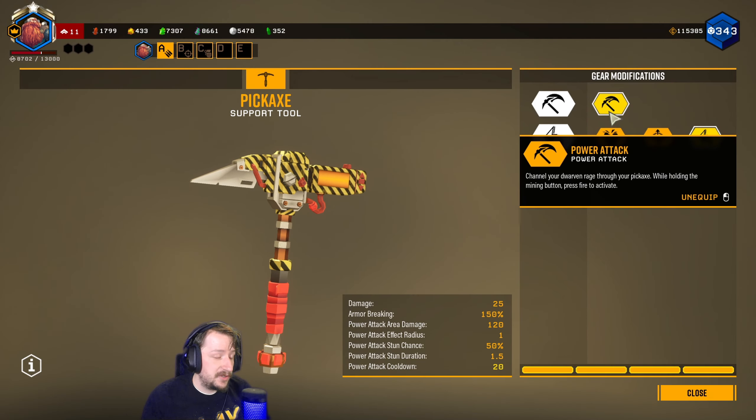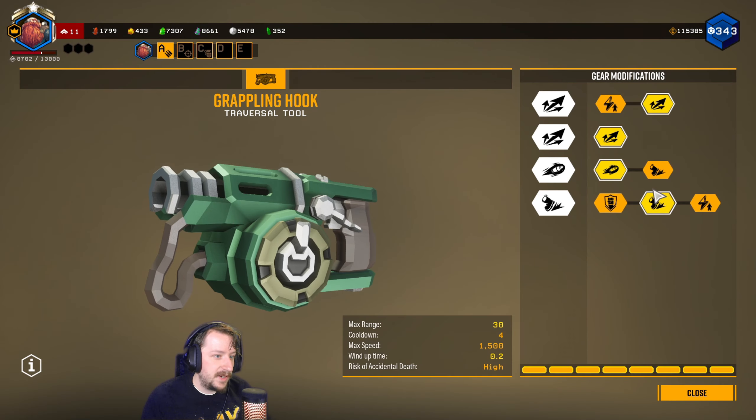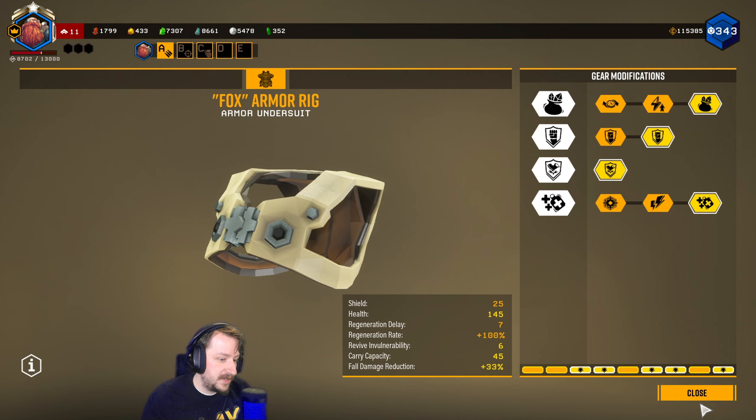My Pickaxe - I'm running my usual setup: Power Attack, Better Weight Balance. For my Flare Gun I'm running Full Duration. For my Grappling Hook I'm running Full Reach with Momentum. And then for my Armor I'm running Bigger Mineral Bag, Healthy, Shock Absorbers, and Breathing Room.